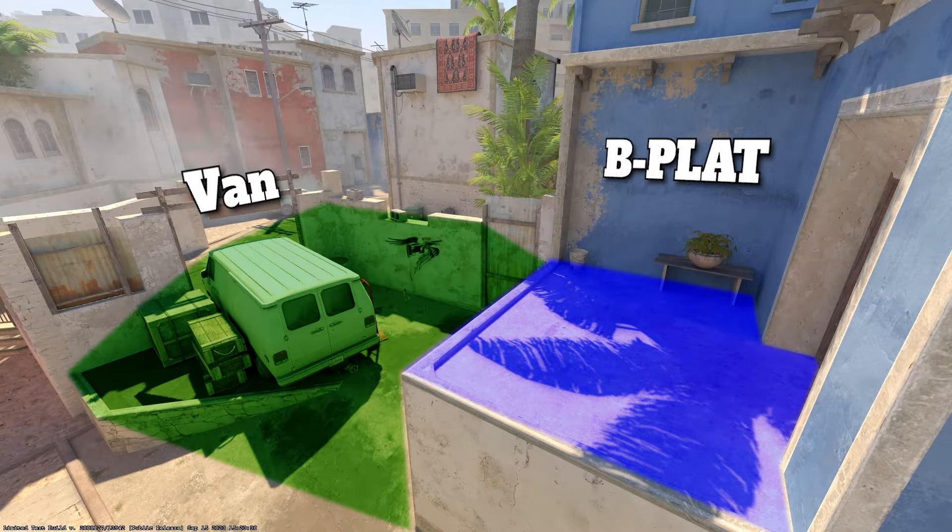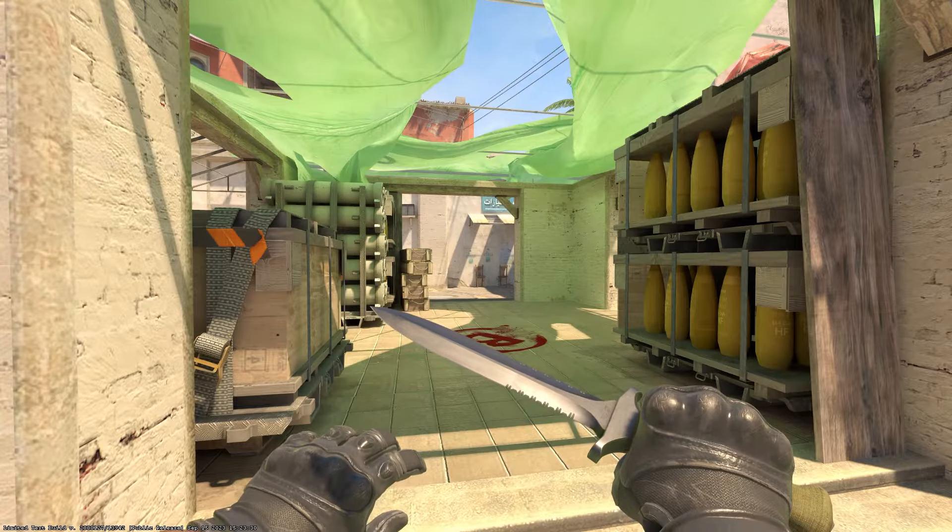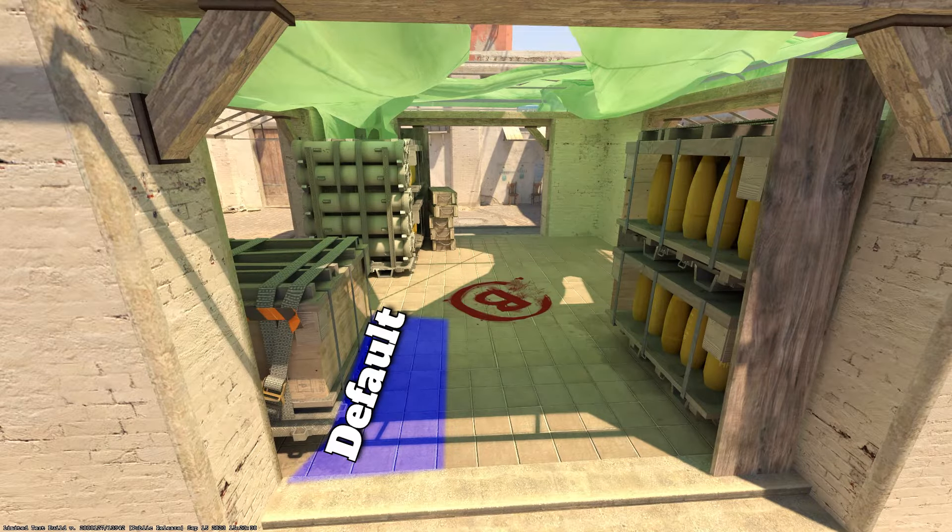Then van. Drop down and then you see bench. Looking directly into the site, on the left side you have default. On the right side in the corner there is empty. Also, side note, this is boost box.